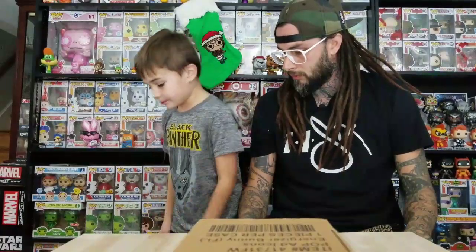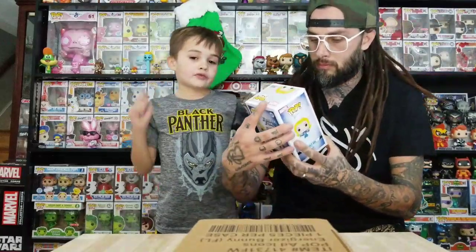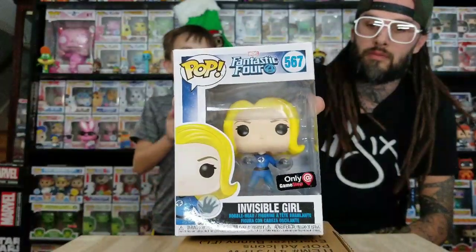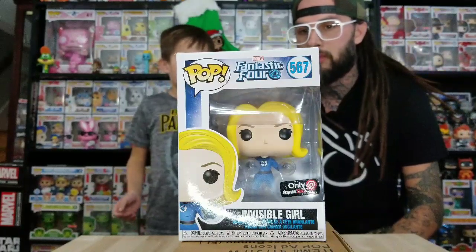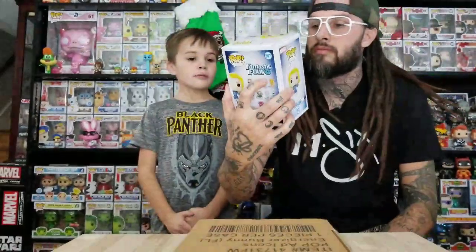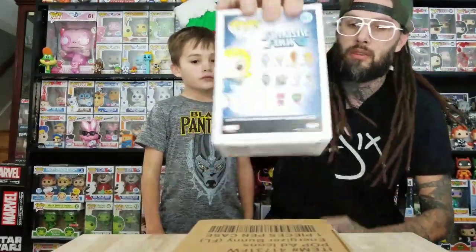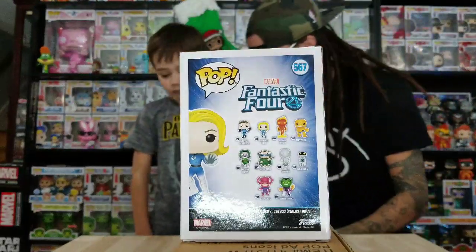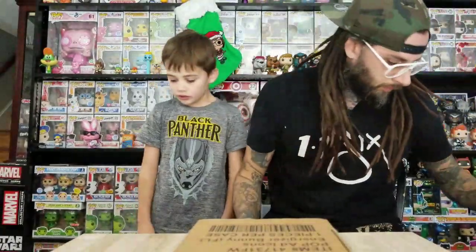We don't have all of them — we don't have the Silver Surfer from the new set. First we got Invisible Girl, only at GameStop. What's the difference between the regular one and this one? Her legs are invisible and she's exclusive. That's it — the things on her hands are the same. I think that's all that's different. Here's all of them on the back. This one's probably the least favorite out of these.